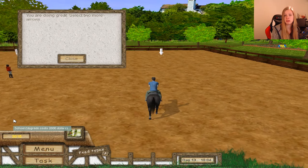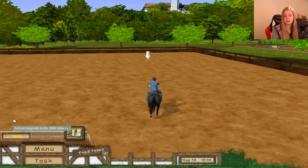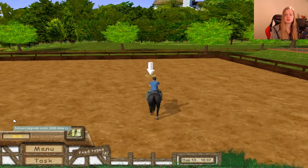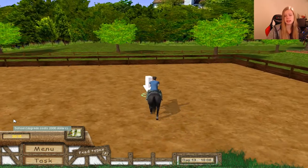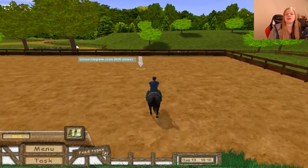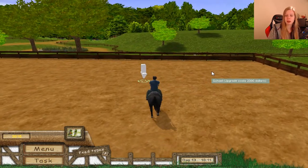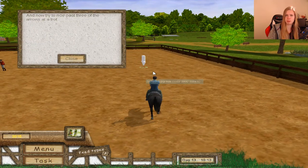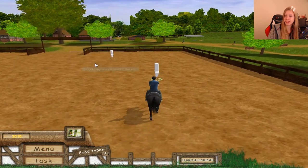We just go and walk over the arrows, or through them. It takes a little time to trot, but in this kind of lesson we can also gallop. We need $2,000 to upgrade the riding school arena, so we have a lot of work to do.